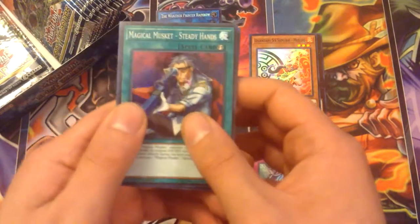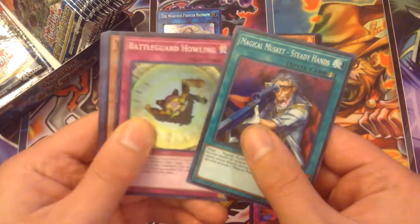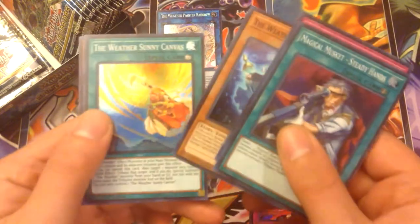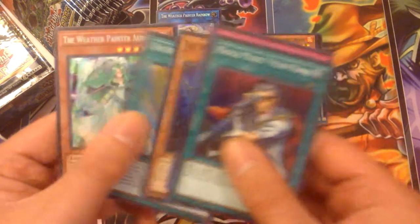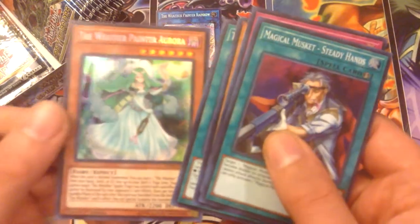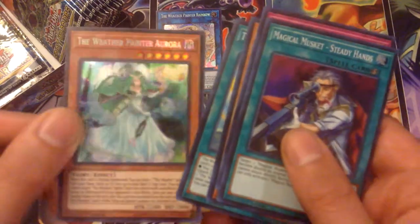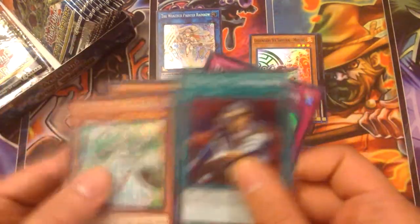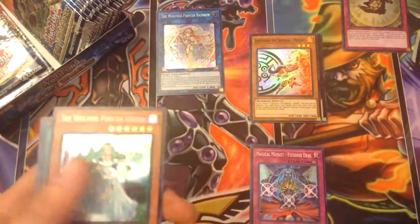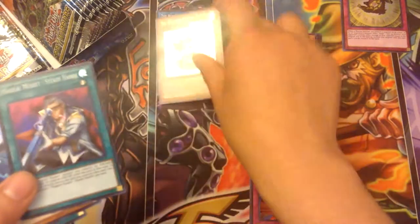We got Magical Musket Steady Hand, Battle Guard Howling — I'm assuming that's other stuff — the Weather Painter Rain, Sunny Canvas, and Weather Painter Aurora. She's a secret rare; I wonder if she was short printed. I don't know what Battle Guard Howling is, so I'm guessing it's for Six Samurais.